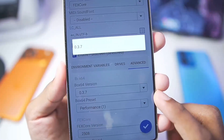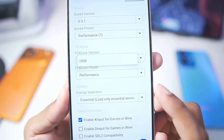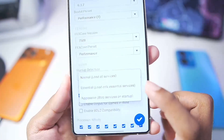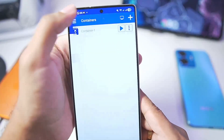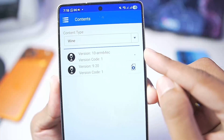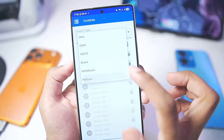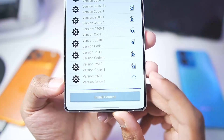Once that's done, scroll to the advanced section where the Box64 version is the latest 0.3.7 and preset is the performance one we just created. The Fexco version is currently pretty old and the preset is performance. In terms of startup selection, set it to aggressive and tick mark to create your container. In the contents section, you'll be able to add Wine version 10 ARM64EC — make sure to add this. Once added, it will show a pop-up; just wait a few seconds and the content will be successfully added.